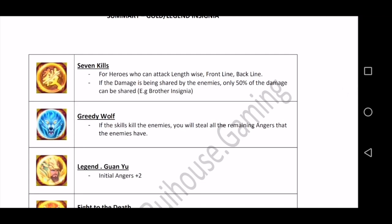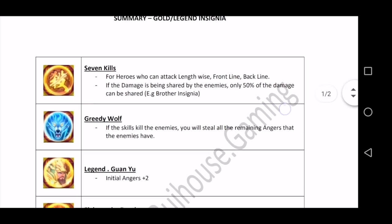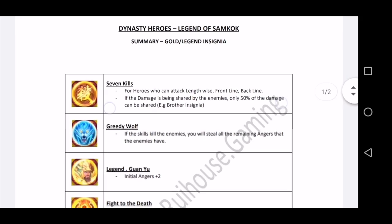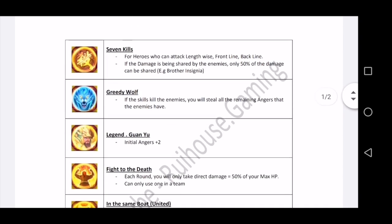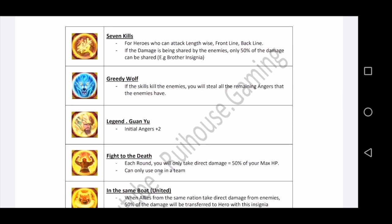The first one is 'Seven Kills.' I like this name. It is used by DPS heroes who can attack the frontline and backline, like Zhang Liao, Zhang Fei, and Jia Xu. Guan Yu cannot use it because Guan Yu can only attack one single target. What this does is: if damage is being shared by enemies, only 50% of the damage will be shared. Most heroes use the brother insignia which allows them to share damage to allies — Seven Kills counters that, reducing the shared damage to 50%.